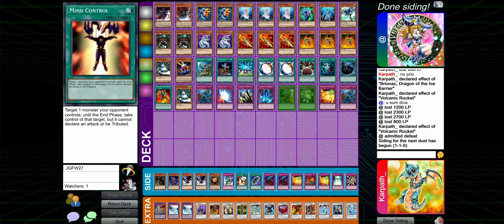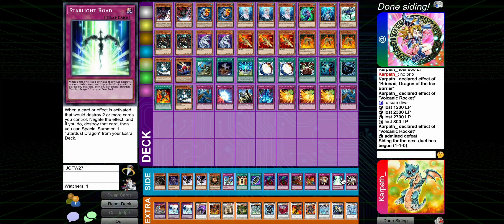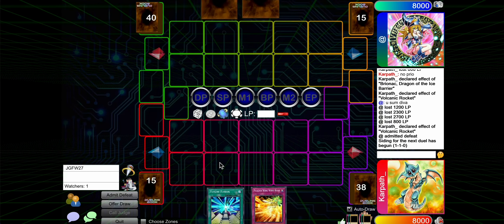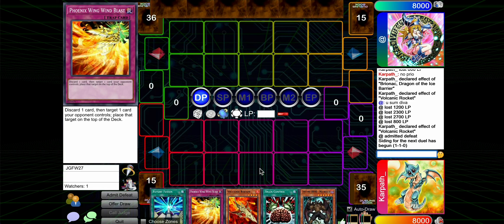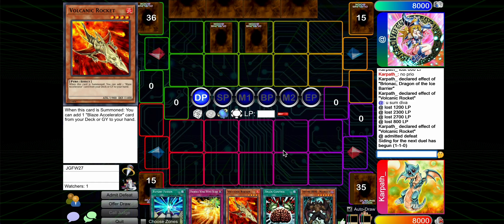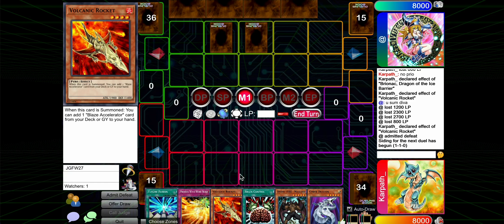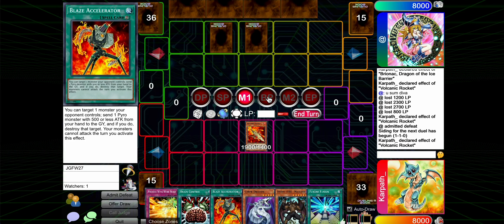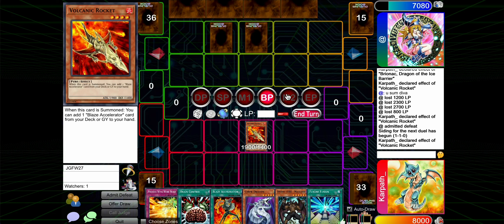We're just going to go with the same thing again - take this out, take both of these out. What do we want to put in place of them? Maybe this - this card could conceivably be good just to deal with the stun monsters. It's a lot worse without Arma Plague though. I think taking out the discard traps might be a mistake - we rely way too much on them in our engine. So let's put them back. Will we finally not open Accelerator with Rocket? We have Future Fusion but Malicious is in hand. Cyber Dragon's great.